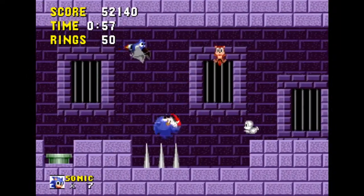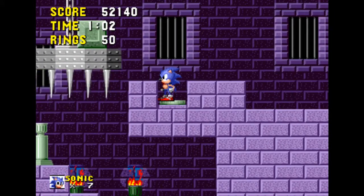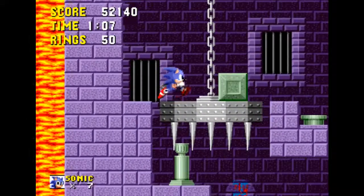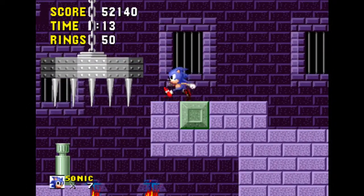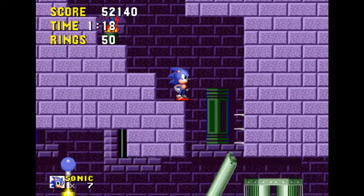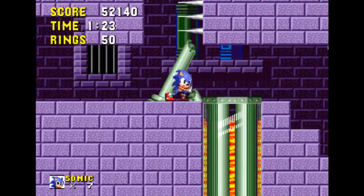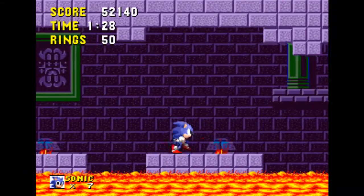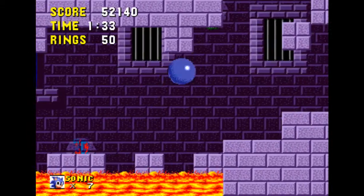Die bat. Die bat. Gosh dang it, spikes. Anyway, let's step in the switch here so we can keep moving forward, cause that moves that thingy up. Wrong - you gotta push this block over into it. Kind of obvious, but some people might not pick it up real quick. It moves up, and there should be a shield down here to the left, which we need, cause we don't wanna die. And these platforms fall off the ceiling. Just wait until the ones ahead of you fall down, otherwise you'll jump into that lava, and that's no good.